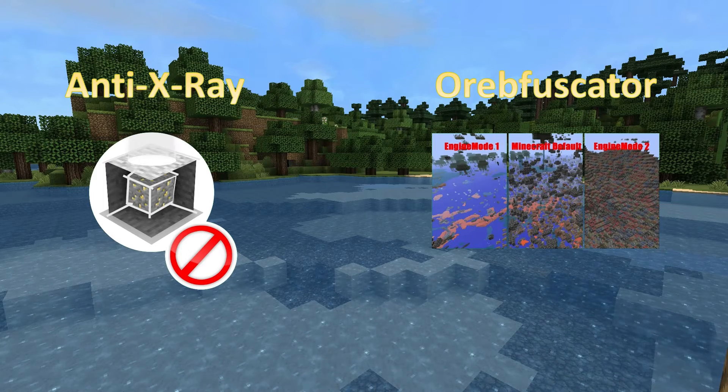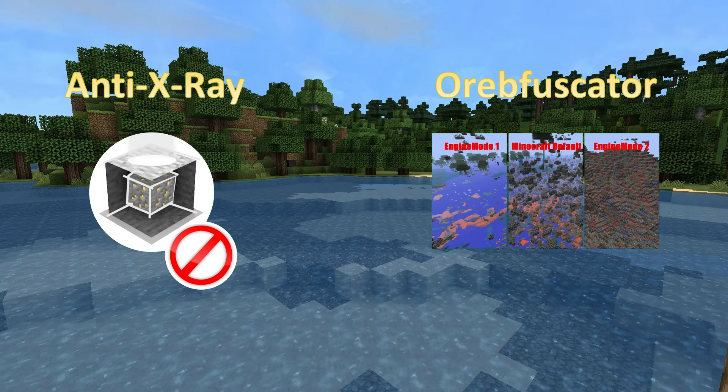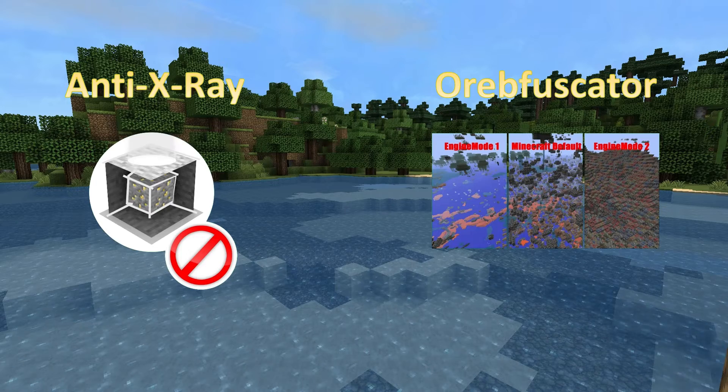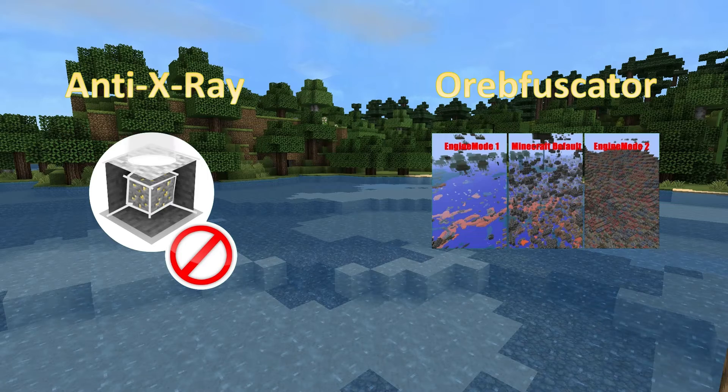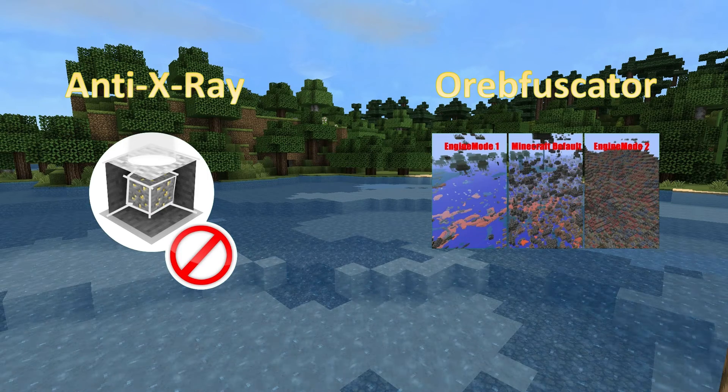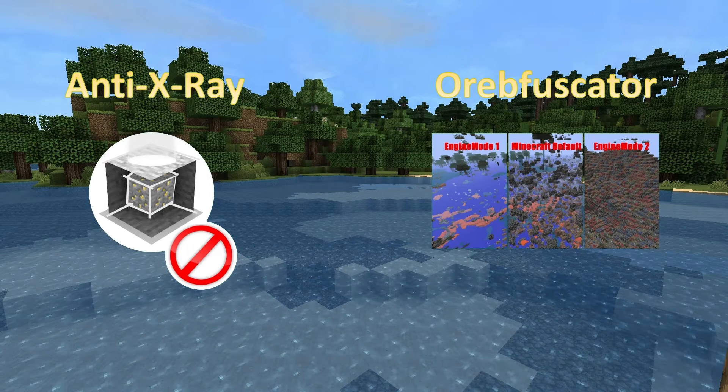The few honest players who do get a link to a brief video explanation of how the system works, so they don't bother other players or server administrators with questions, and everyone can happily play Minecraft and find diamonds without dealing with cheaters. It's an efficient, effective solution to ensure cheating players don't ruin the game for honest players.